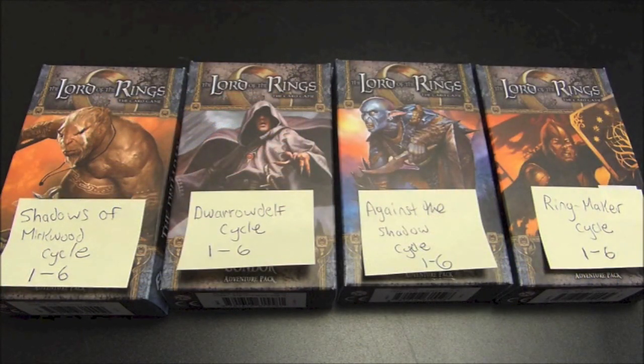It's worth noting that there are three different types of expansions for this game. The first is adventure packs. Each adventure pack cycle has a theme — we have the Shadows of Mirkwood cycle, the Dwarrodelf cycle, the Against the Shadow cycle, and the announced but unreleased Ringmaker cycle. For each cycle there will be six packs. I no longer have the original boxes for the first two cycles, so I've put post-it notes on them. All the ones you see here are from the Against the Shadow cycle.